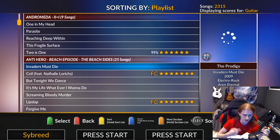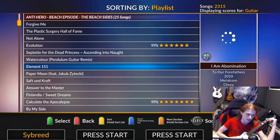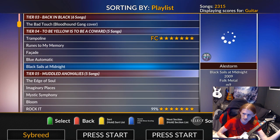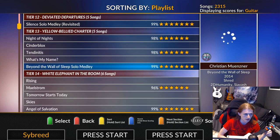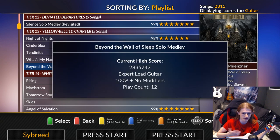It all comes down to four playlists: Anti-Hero, Anti-Hero Beach Episode, Carpal Tunnel Hero 1, and Carpal Tunnel Hero 2. I'll have links to them. Those four playlists alone will get you almost a thousand new songs. It's really good to just try new stuff — even if you've never heard the song before, just scroll through and listen, and if it sounds cool, play it.